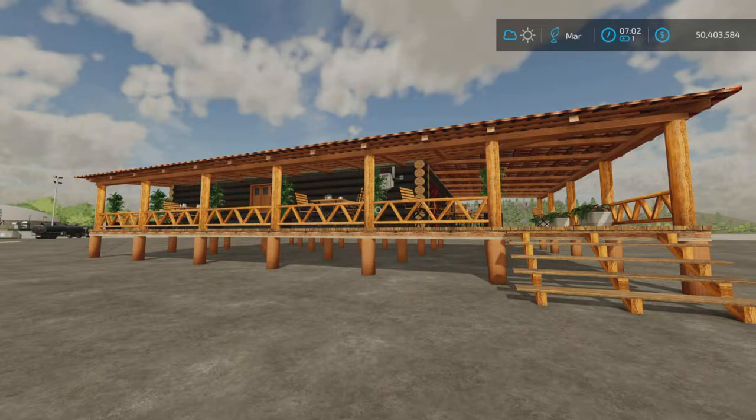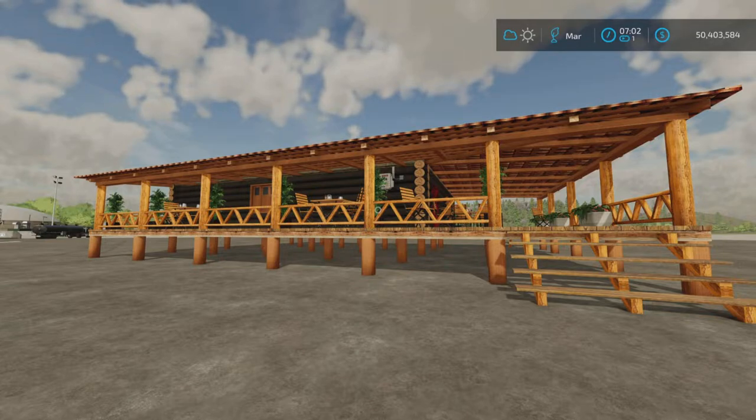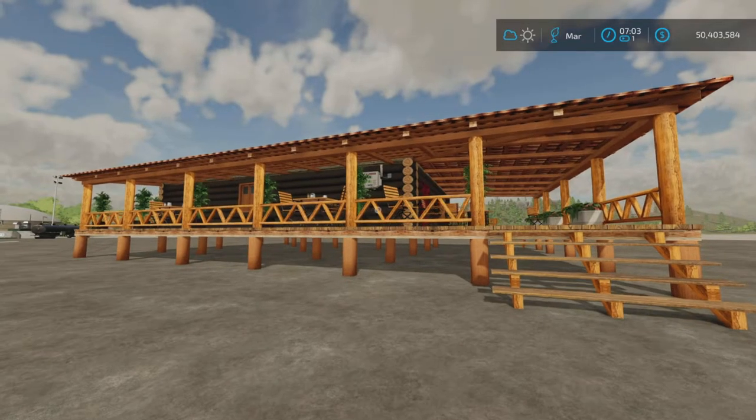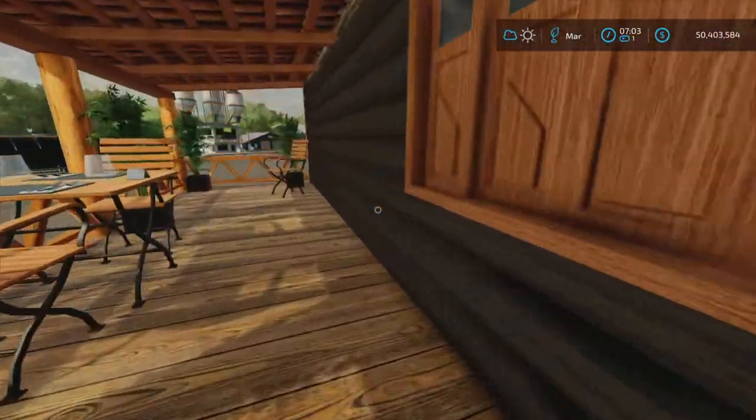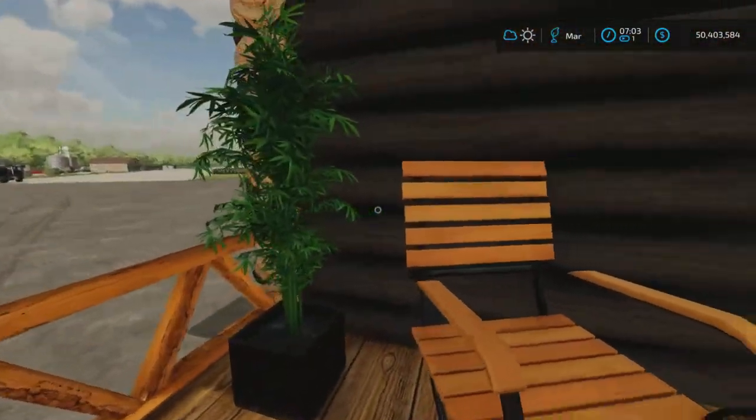Looney Farm Guy here with a new mod test for Farming Simulator 22. This is the Redneck Restaurant by Naming Mod — 8.3 megabytes to download, 13 slots on console, and it is not a sell point; it is an income generator.